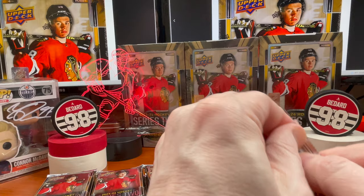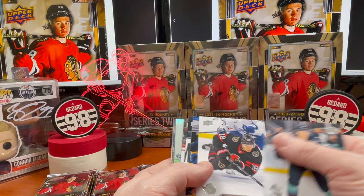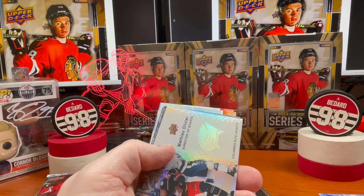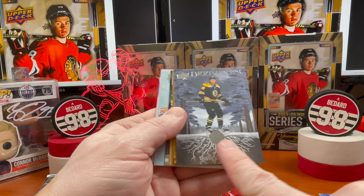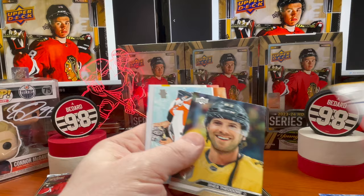Last time I went right to left and worked my way back — let's just go ahead and go one at a time and see if that brings us more luck. All right, Timmy Stutzle — look at that, that's a pretty good shot, he's airborne. Here is Director of the Boards, Matthew Olivier. David Pastrnak on the Deep Roots — pretty neat, it's got like a 3D texture to it. Ryan Nugent-Hopkins on the Portraits — beauty. And Carter Hart — that's a pretty cool shot.